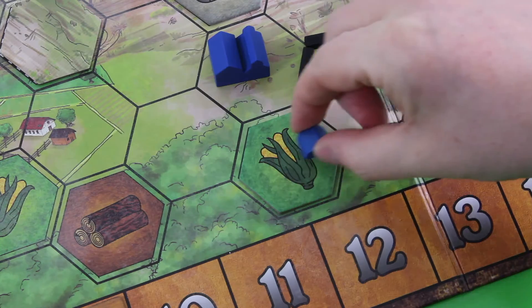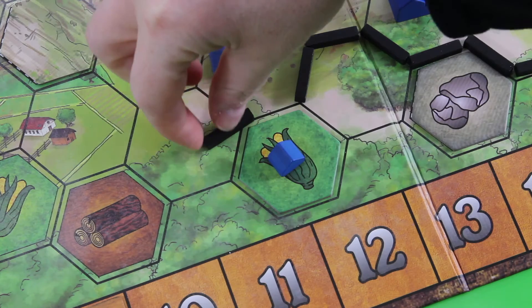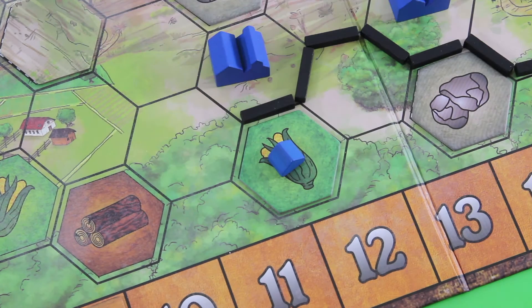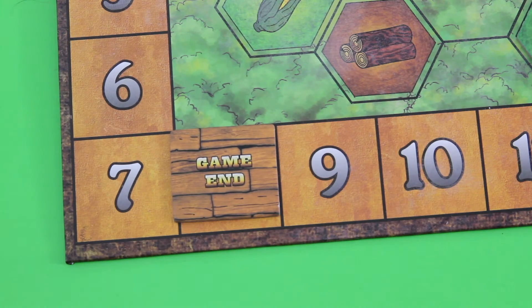So I'll lose one influence point and place this town onto this space. I'm also allowed to place one rail — it doesn't really matter — so I place this rail simply there. And again this ends the round. Let's start the next one — it's really getting closer and closer.